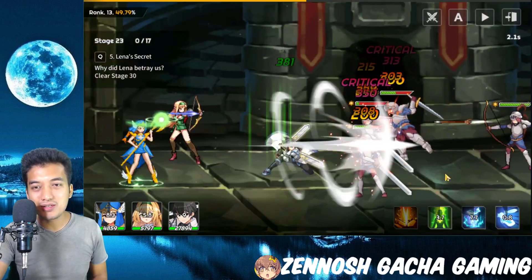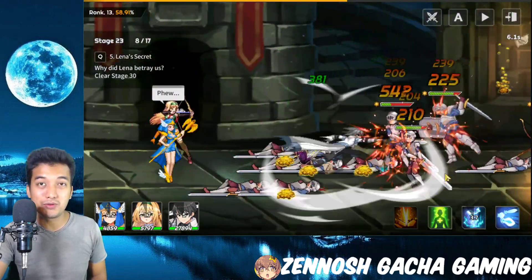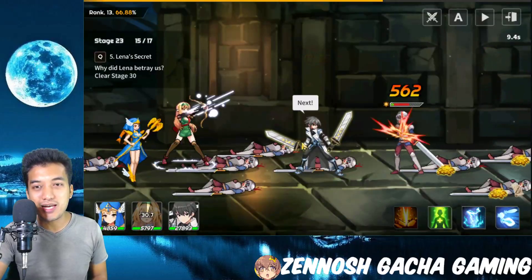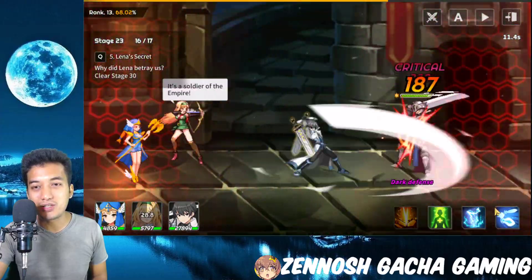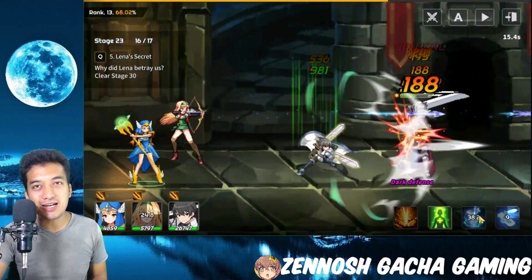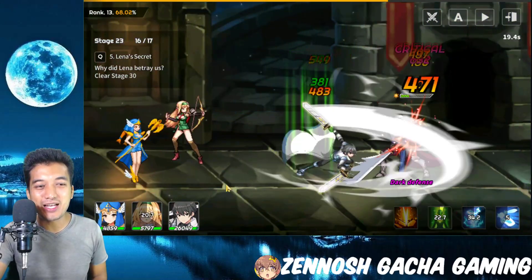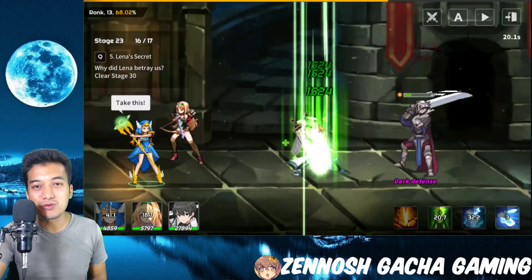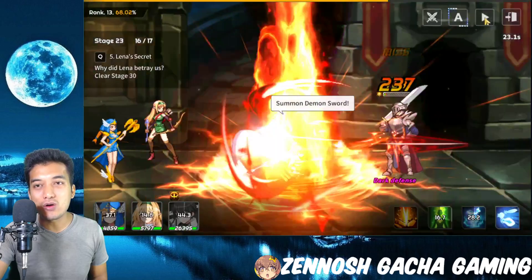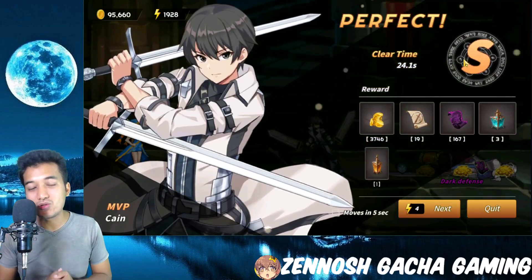I'm right now in stage 3. I'm doing some really fast clearance because I managed to enhance and upgrade my hero unit right off the bat. One hero is available for a special attack — boom, that's a raining shower of arrows. He's got a passive heal as well, trying to keep him alive longer. You can do auto and double speed if you just want to sit back, relax and enjoy the gameplay.